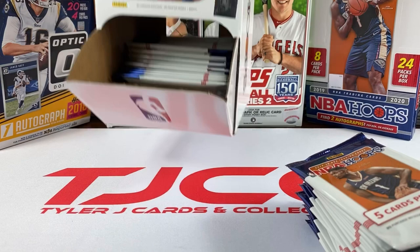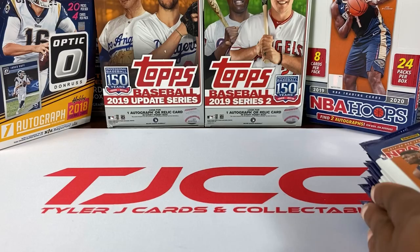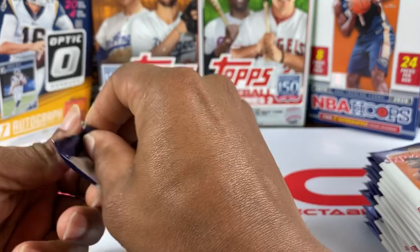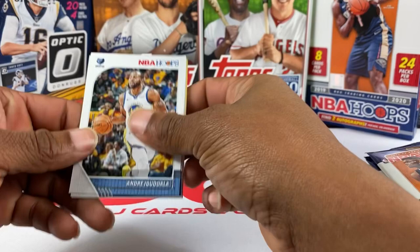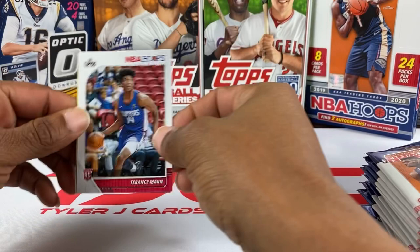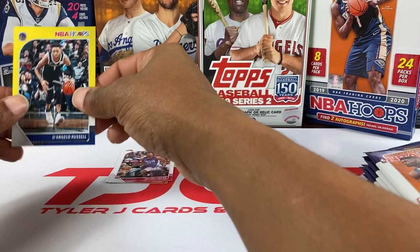Chasing that Zion. I ended up catching a yellow Ja Morant when I caught some packs earlier, and that was a good one. See if we can catch a yellow Zion, yellow LeBron, anything like that. Let's get right into it — five cards per pack, so we're gonna try to bust them open pretty quick. First pack: André Iguodala, Rudy Gobert, Cameron Johnson rookie right off the bat, Terence Mann rookie.